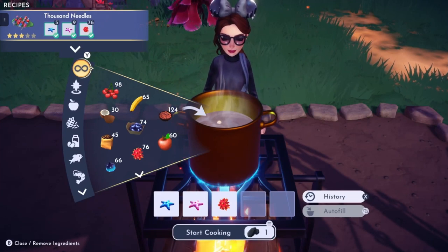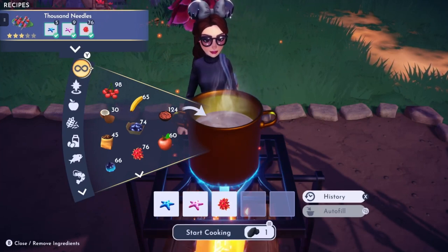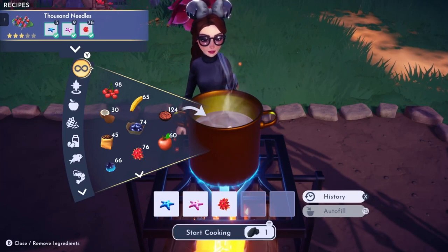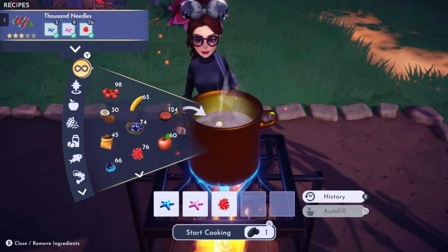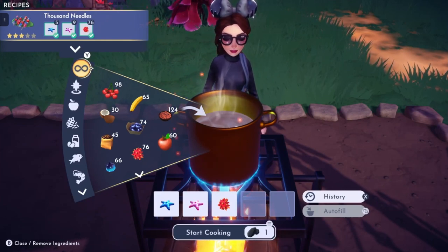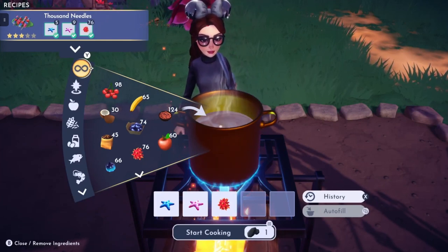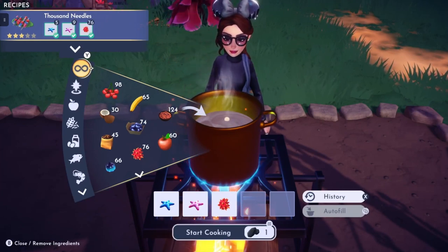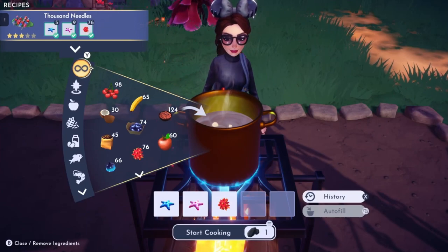The next recipe is Thousand Needles. You need a brilliant blue starfish, a pretty pink starfish, and cacto berries. Cacto berries can be found around in the Glittering Dunes, and the pink and blue starfish are found only in the oasis, which is pretty much in the Glittering Dunes — it's like the only grassy area there, but they are found in the water. Both of those are found interchangeably in the orange fishing circles.